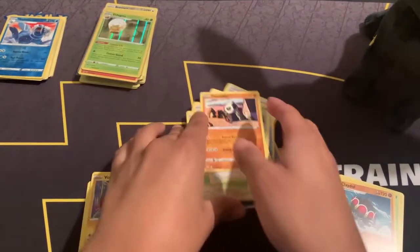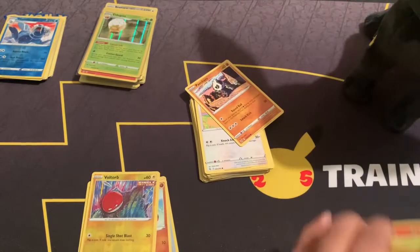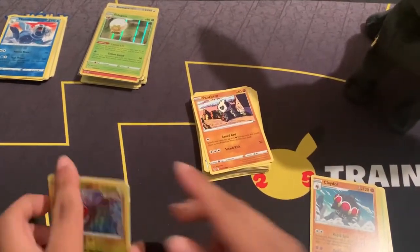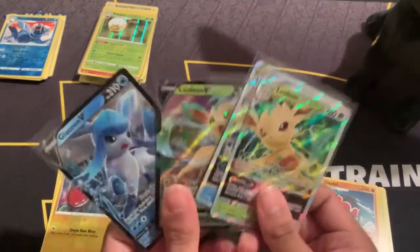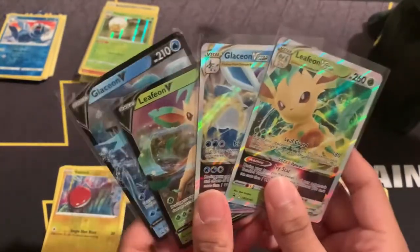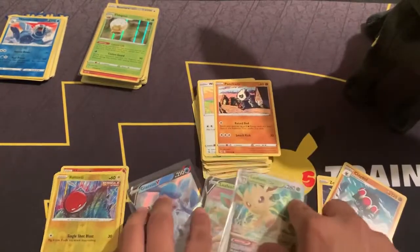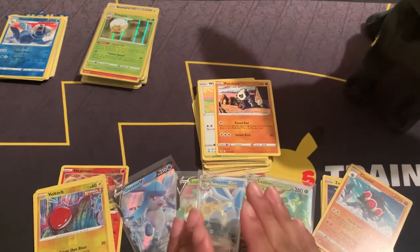So it looks like Evolving Skies gave us the best hits. Surprisingly no Vs, no anything at all — we only got two holo rares overall. But that's part of the journey, right? Because we got these four beautiful cards to go into the collection. Next time we should be opening up some more Brilliant Stars packs. Until next time, bye!